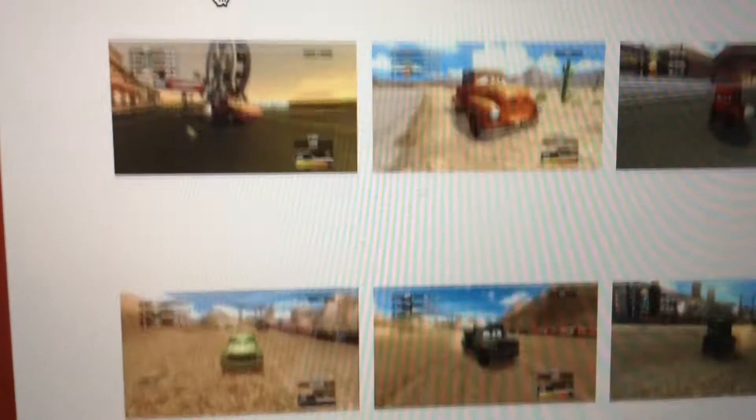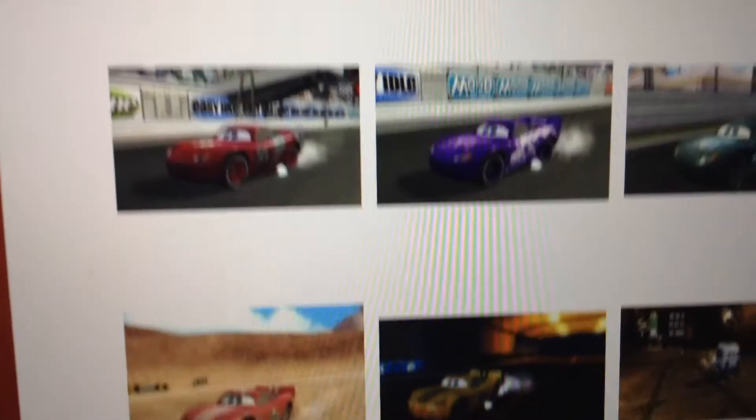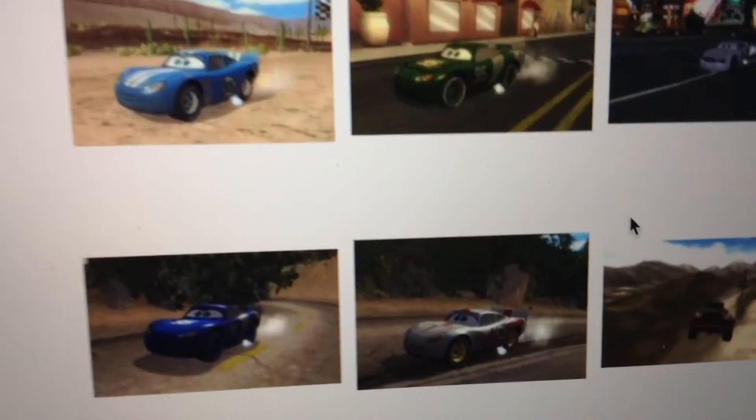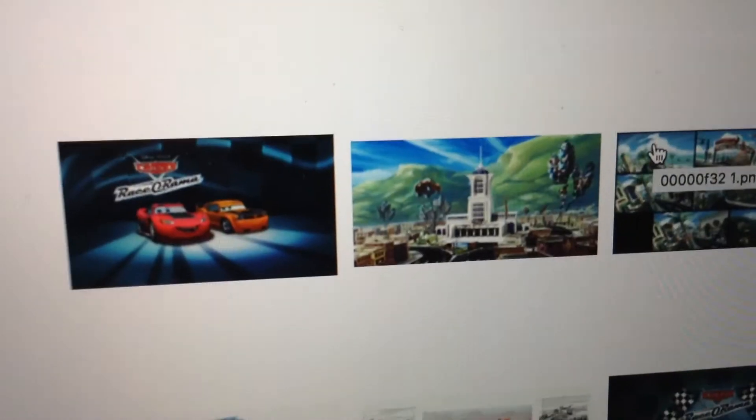I'm just going to find a picture of the Beach McQueen. This is the World of Cars wiki — and this is not the Pixar wiki, this is the World of Cars wiki — and we will find the Beach version of McQueen. That's a lot of costumes. I don't have this game, but I still want to make a version of him.